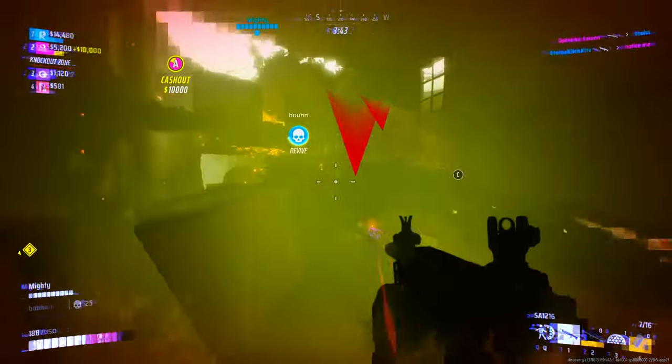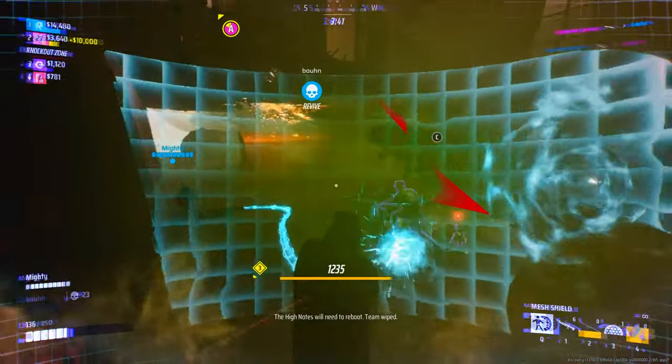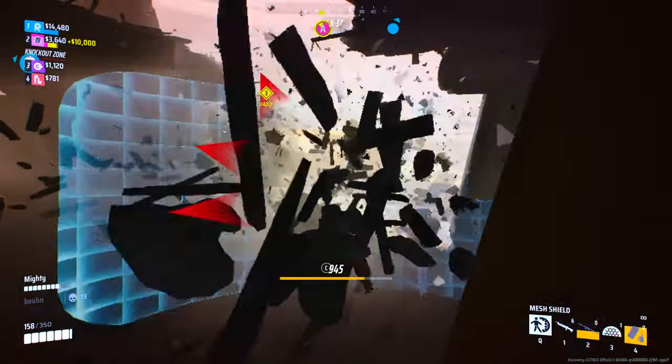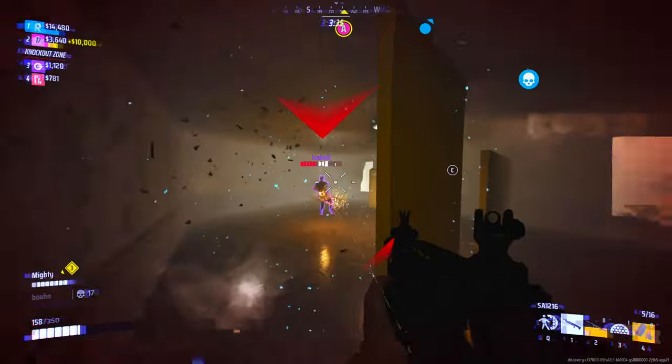Use your C4s to break the floors, use your RPG if necessary, and then 3-2-1 drop with a bubble and destroy targets who never expect you to do that.